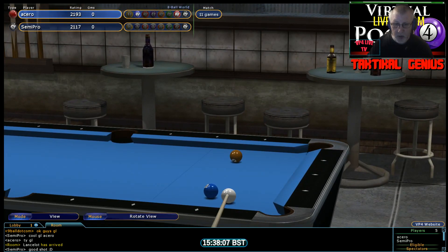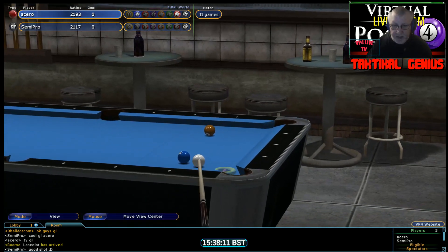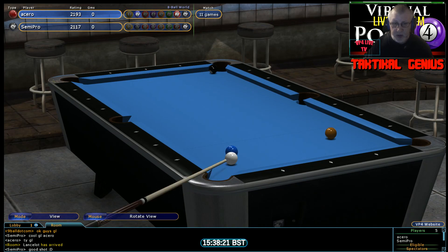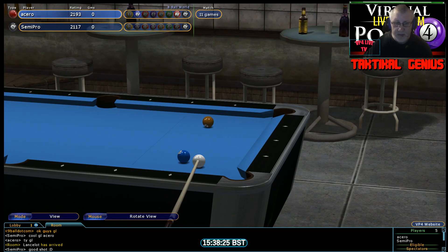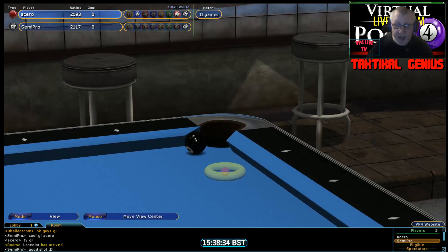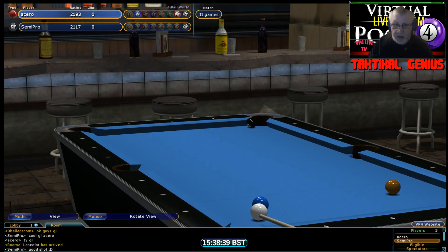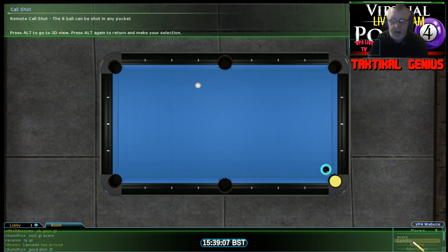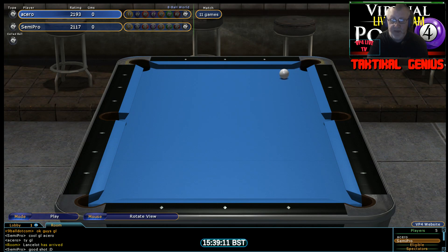The bank into this corner pocket looks good to me — it's worth the risk. It's an all or nothing shot. Does that 2 squeeze past the 8? He could try and nudge it down to the jaw and block the pocket, but he's too close to the 2. Well, that's an excellent shot — very difficult to read the cut angle in that too. And Acero is going to pinch this first rack. It's a good first rack — promising for the rest of the match.